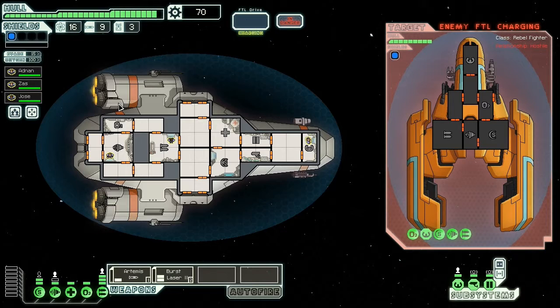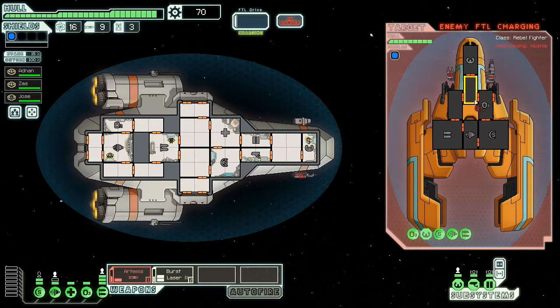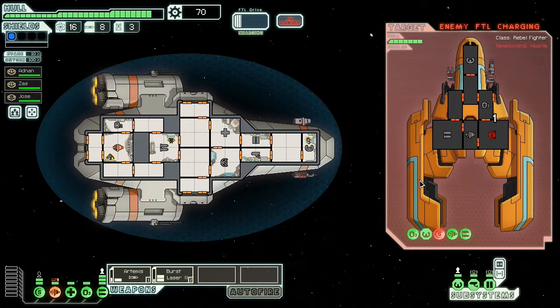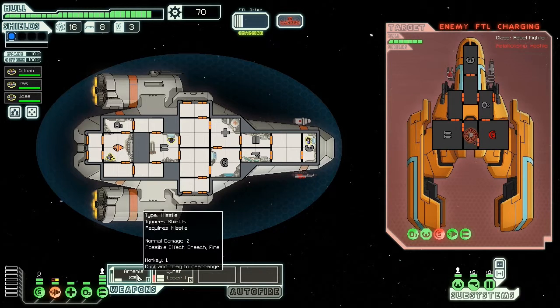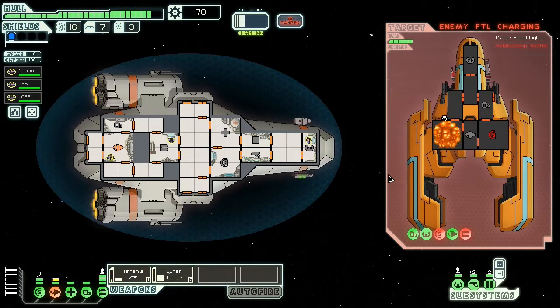And another rebel ship. This one has the little laser thing too — I don't like those. They seem to wreck my ships very often. I am destroying their shields with the Artemis, but their shields actually didn't get hit at all. They destroyed my engines a bit with the laser, which I hate. But the laser is not synced with the other weapon, so I got really lucky. I only took a little bit of hull damage and destroyed the ship easily enough.